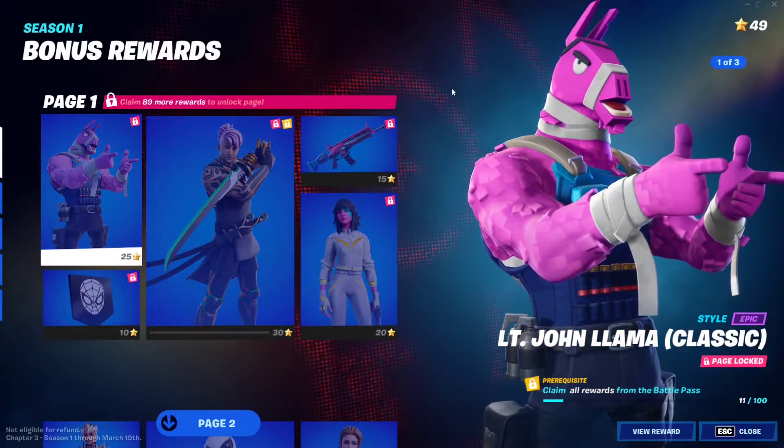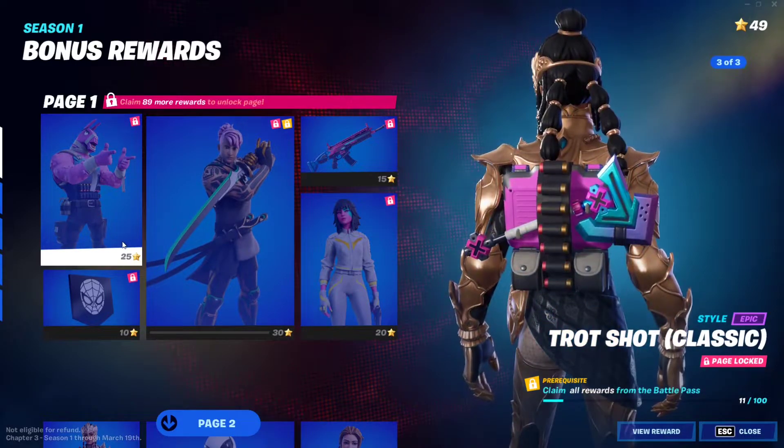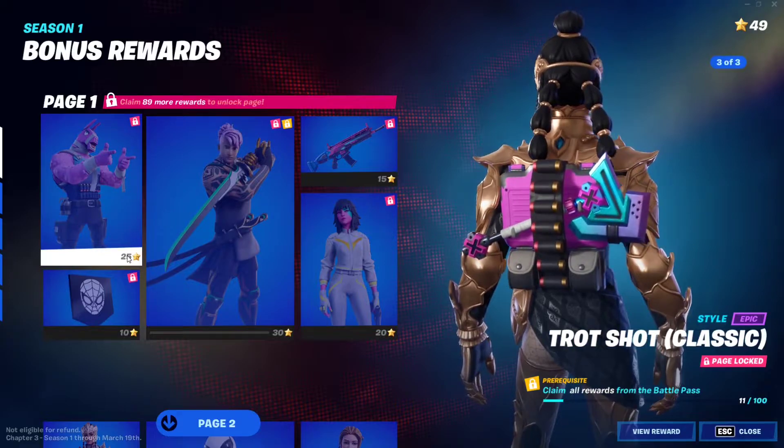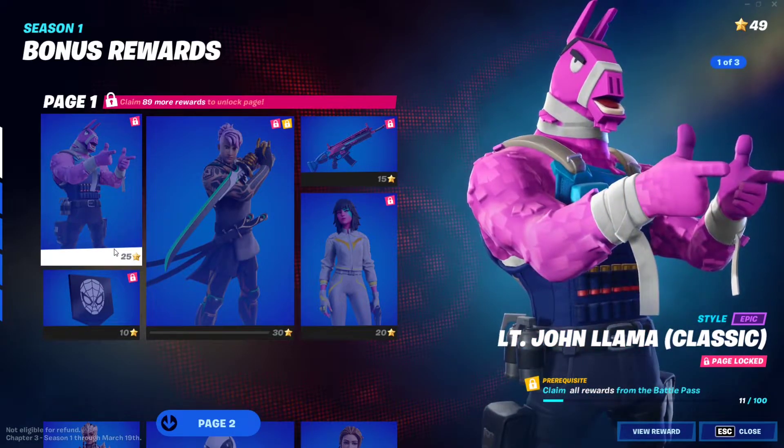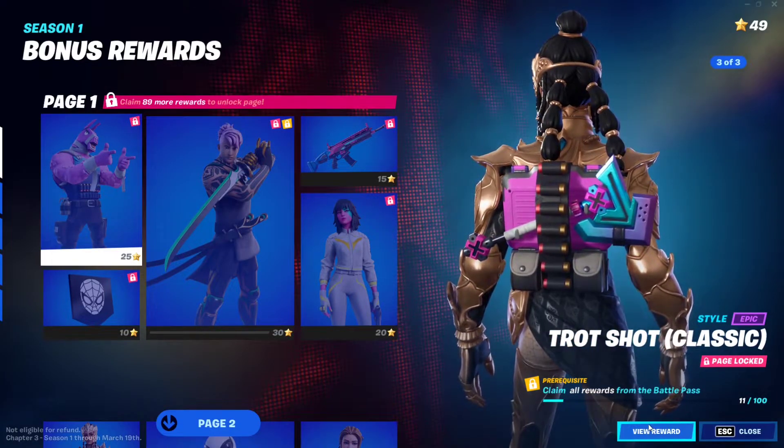You'll be able to buy the classic Lieutenant John Llama skin for 25 battle stars. Each level will grant you five battle stars, so make sure you level up five times, get 25 battle stars, and you'll be able to buy this beautiful skin and have it in your inventory.